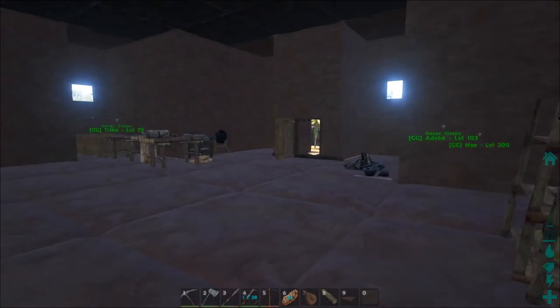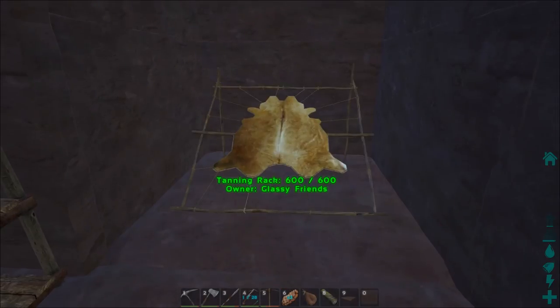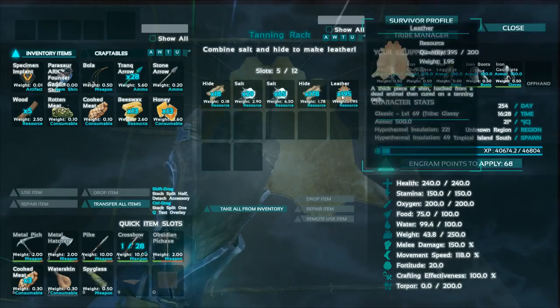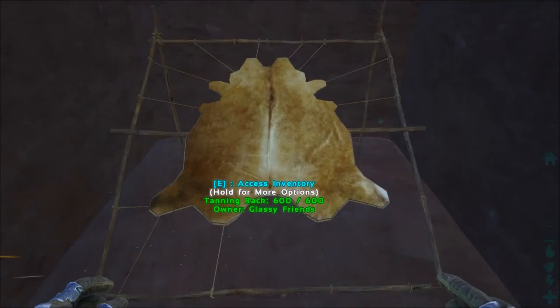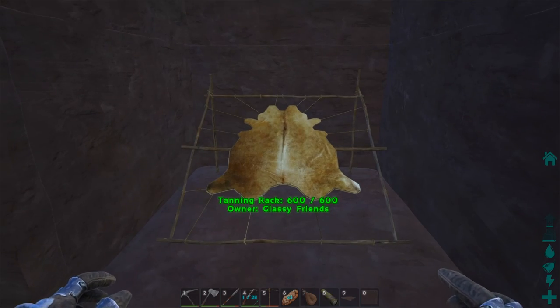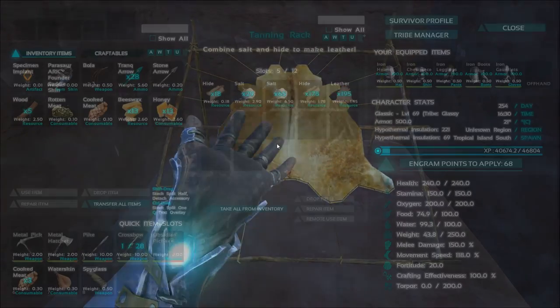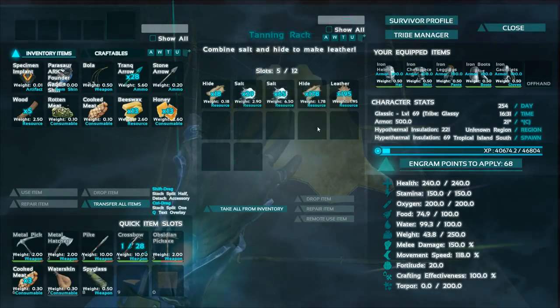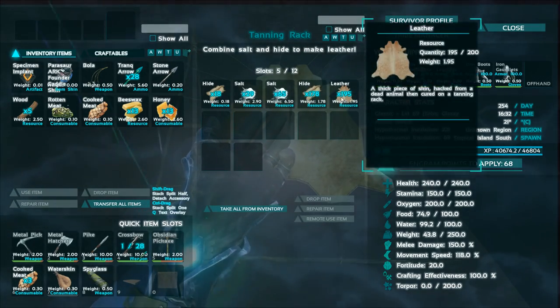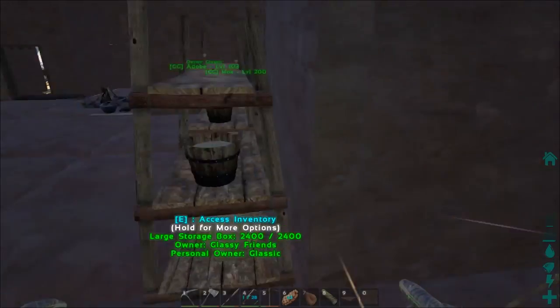It may sound kind of silly — hey, we've got tons of leather — but no, you've got hide, and this is what makes leather. What you need to do is build yourself a tanning rack. After you've built the tanning rack, you're going to put hide in it along with some salt, and over time that will eventually make leather. It does take quite a while.